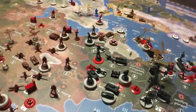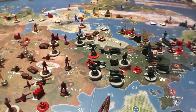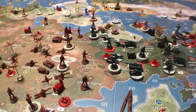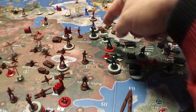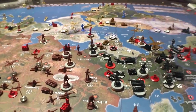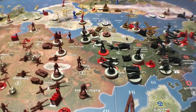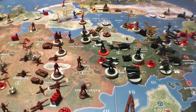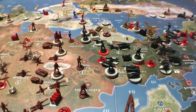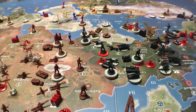After the non-combat moves and placing units, you can see at the end of the German turn they're all ready to go into Russia. The Italians have moved over from Greece and Northern Italy — they've got one more space to go. You can make your decision now. Here's what I bought this turn — let me just show you.